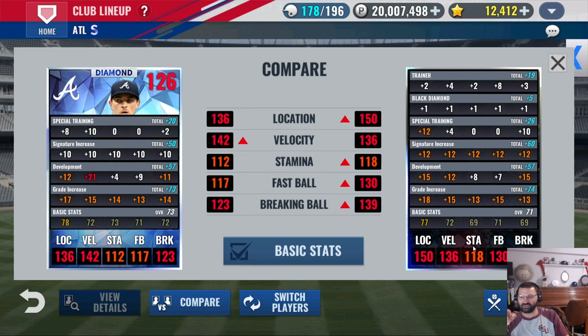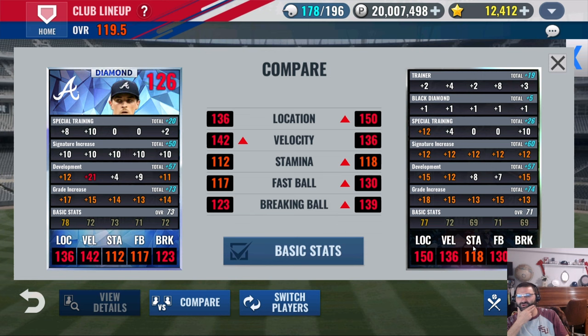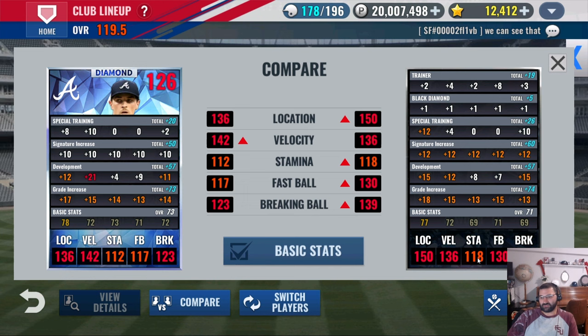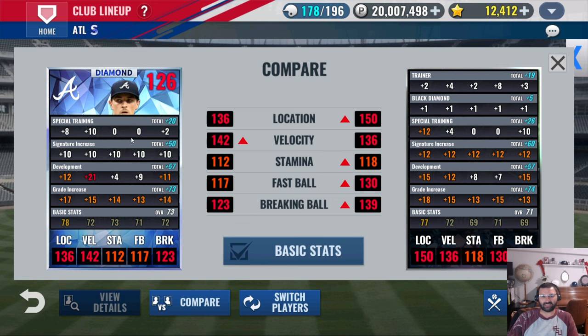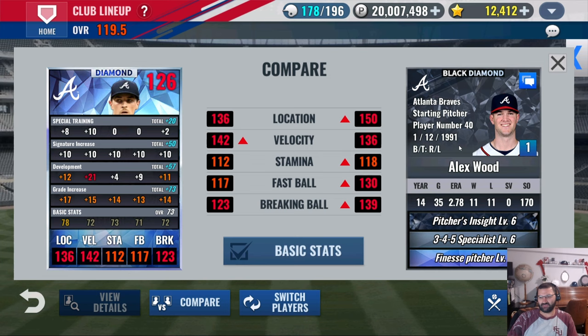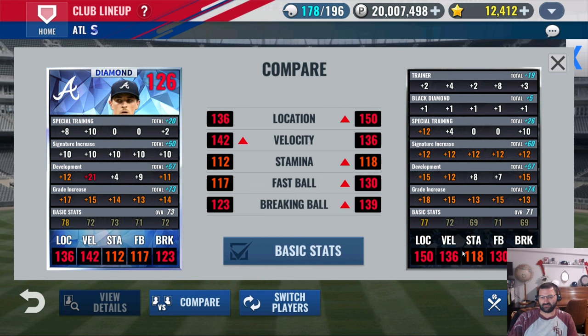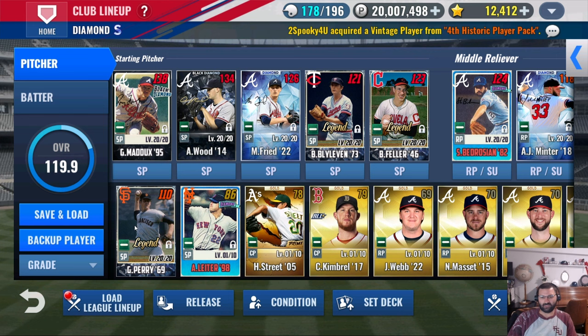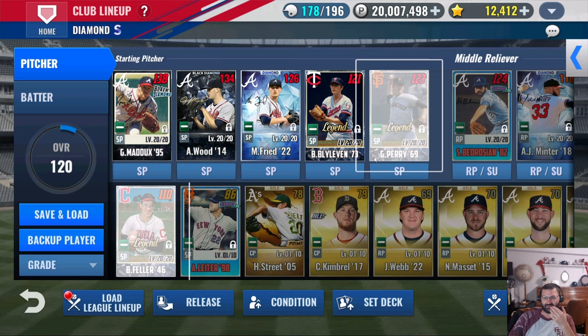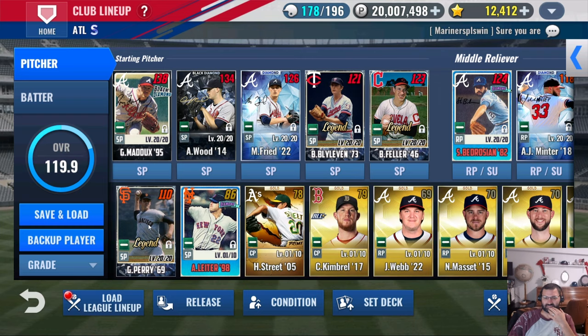He has a signature increase — oh, that's because he has black diamond. So you want to get black diamond on him. This card is going to be nuts — having that four stamina is just incredible. He's got special training, and he'll get the black diamond special training too. Max Freed — because that's his best year — I think he'll eventually overtake Alex Wood. Tell me what you think about this rotation.